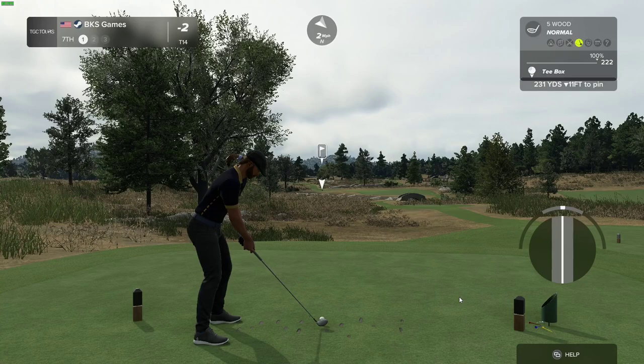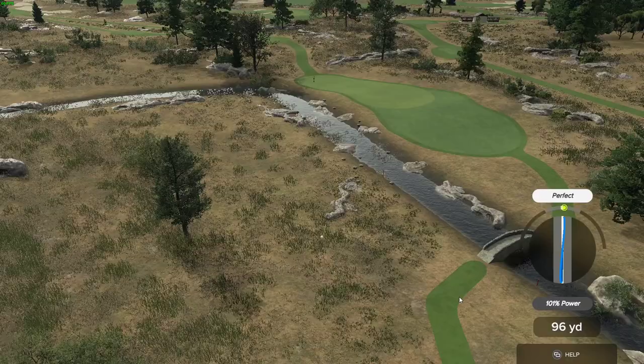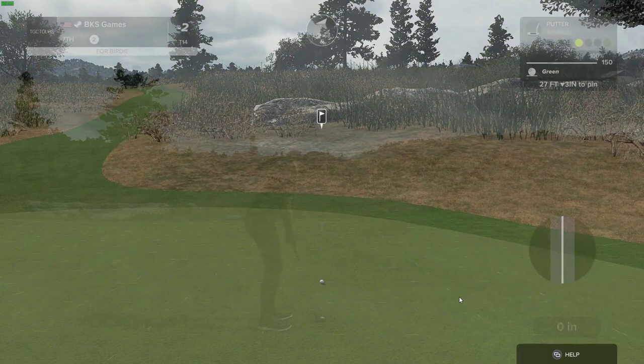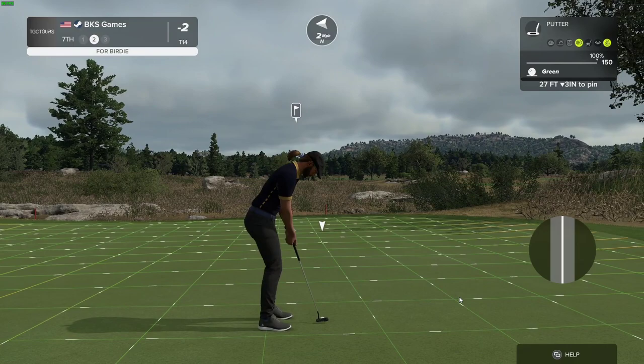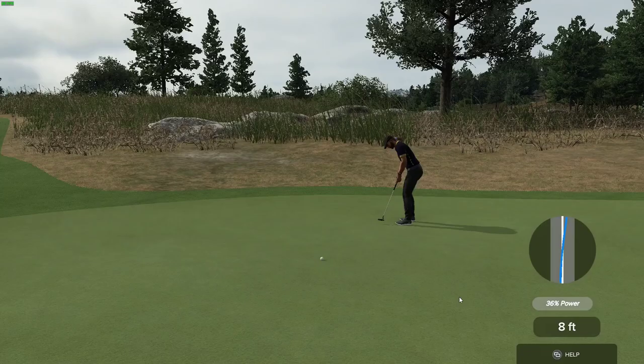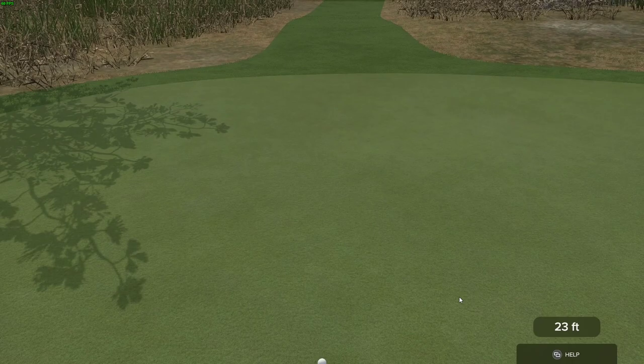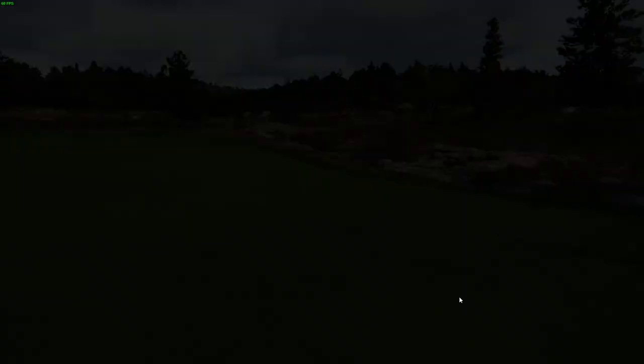We are on the seventh hole, let's see what we can do. Maybe we can get a kick left here — yep, that's going to do just nicely. Here we go, this one for birdie. Here's a four-foot putt for us — looking pretty good. And that has kept you at two under par.